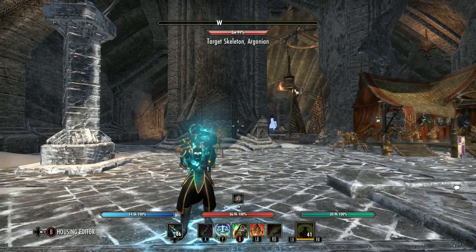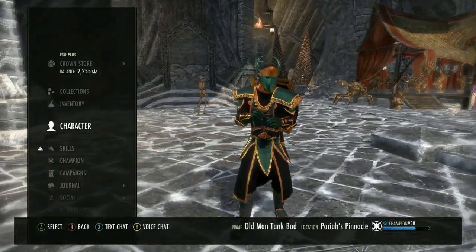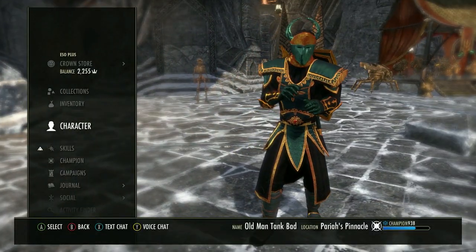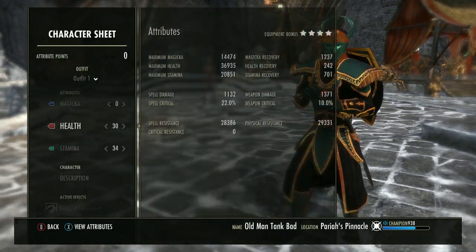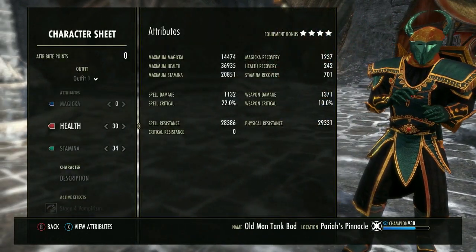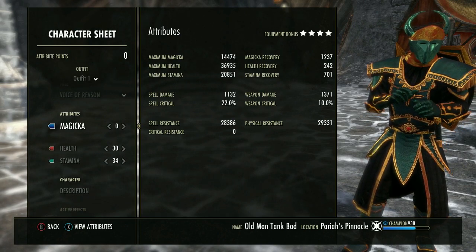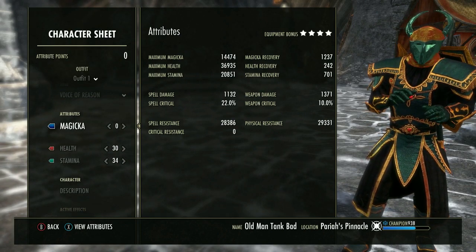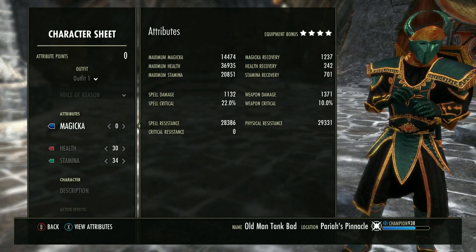Without further ado, let's go ahead and look at the character sheet, inventory, gear, skills, and CP — probably not in that order but something like that. We have 14k magicka, 36k health, 20k stamina, and 1200 recovery.